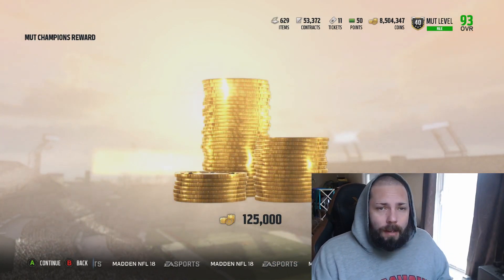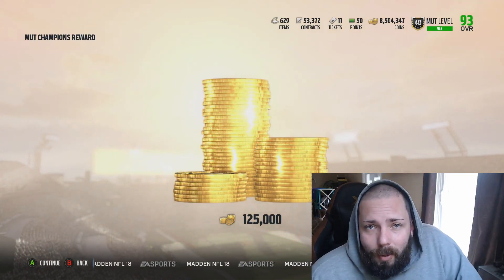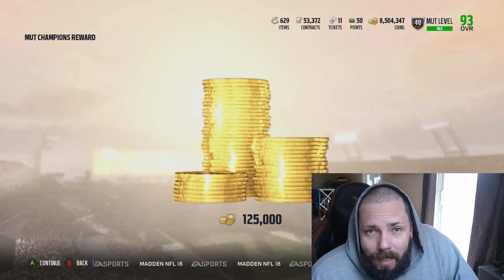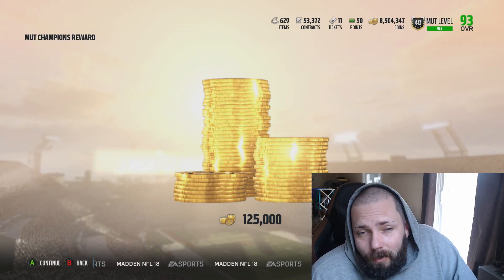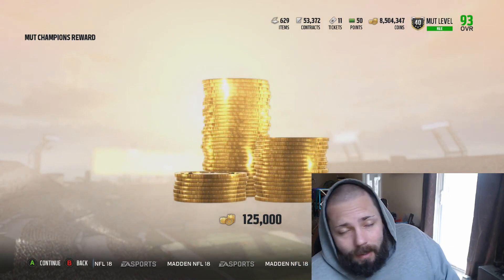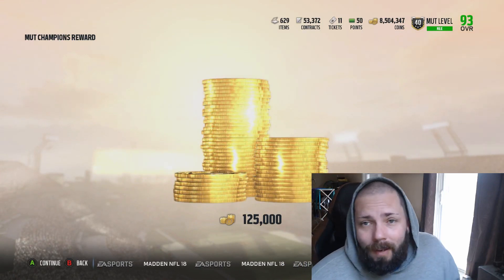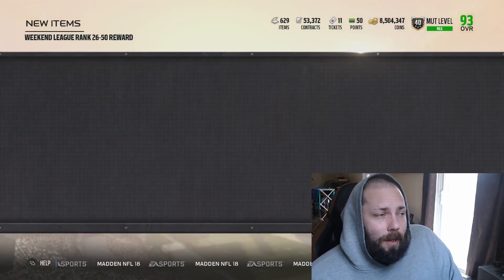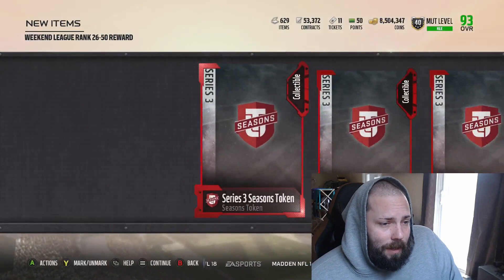It's also a perfect time to plug the West Coast Offensive playbook - it's now available on maddenturfcom, you guys should go check it out for sure. I had a hand in it. We got a 125,000 coins reward for weekend league, rank 26 through 50.